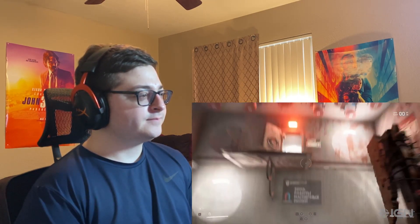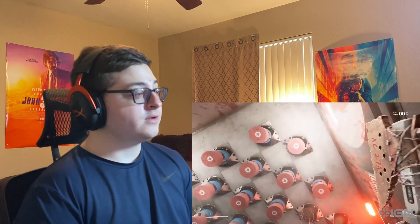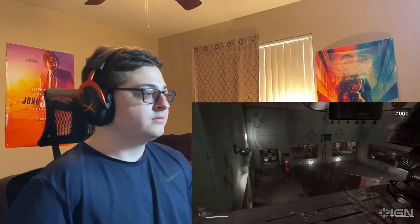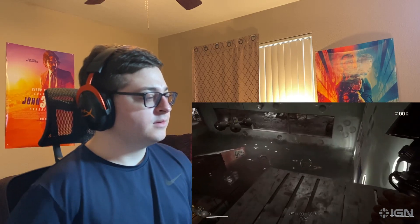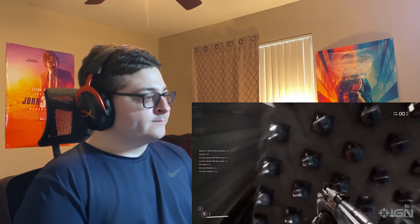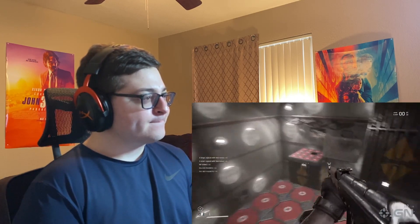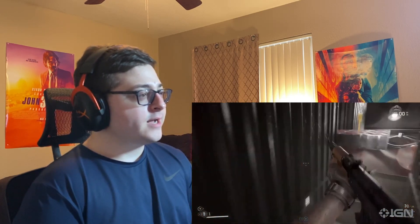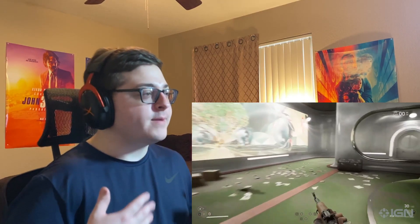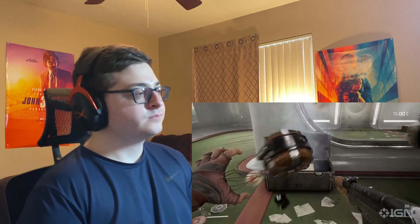Another game Atomic Heart draws influence from is Portal — not from any of its robot designs, but the puzzles. Test sites are puzzle boxes — it's like its own unique game when you see the puzzles here. They're essentially abandoned lab facilities requiring you to put combat skills through a cerebral exam. For example, use your glove's shock ability to magnetize nodes, which in turn move platforms to help you on your way. The puzzles aren't the most challenging, but provide a welcome change of pace — it mixes things up with the combat. They also provide invaluable upgrades upon completion.